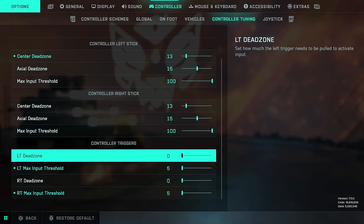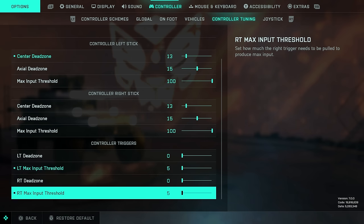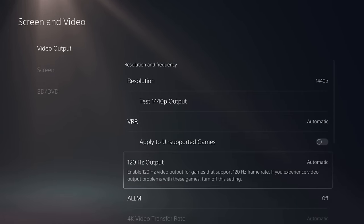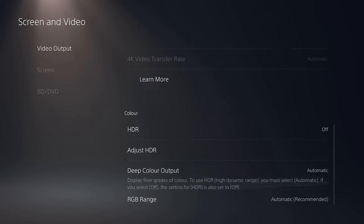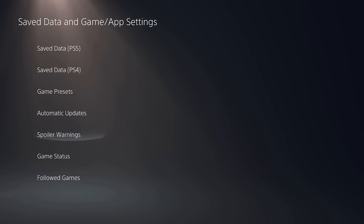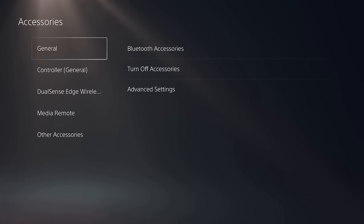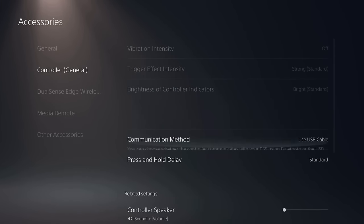Also highly recommend you turn down the dead zone and max input threshold for the buttons — you'll feel much snappier. When it comes to console settings, Xbox will be very similar. Make sure your resolution is set to the maximum. There is no 120Hz in this game unfortunately. Turn on HDR if you use that. In the save data and game app settings, I would recommend setting the game preset to performance mode. For the controller in the accessories option on PlayStation, go to controller general and change the communication method to use USB.